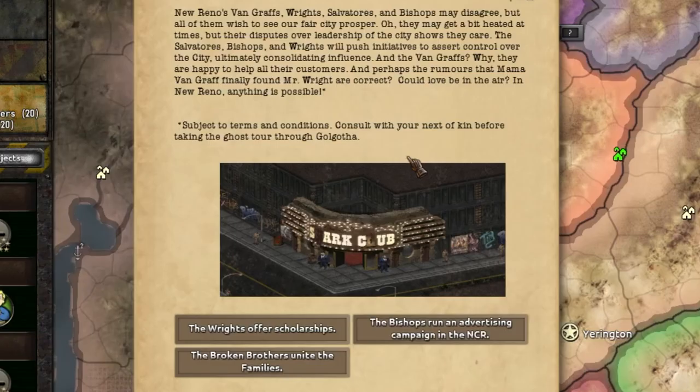New Reno's Vankrafts, Wrights, Salvatores, and Bishops may disagree, but all of them wish to see our fair city prosper. They may get a bit heated at times, but the dispute over the leadership of the city shows they care. Salvatores, Bishops, and Wrights will push initiatives to assert control over the city, ultimately consolidating influence — and the Vankrafts, why, they are happy to help all their customers. Perhaps the rumors that Mama Vankraft finally found Mr. Wright are correct. Would love be in the air in New Reno? Anything is possible.